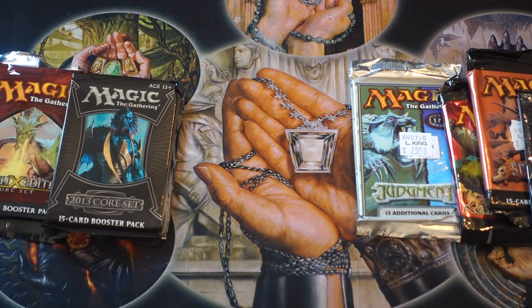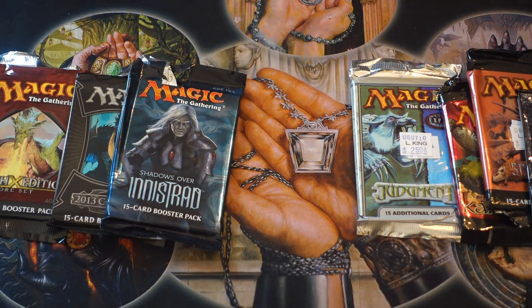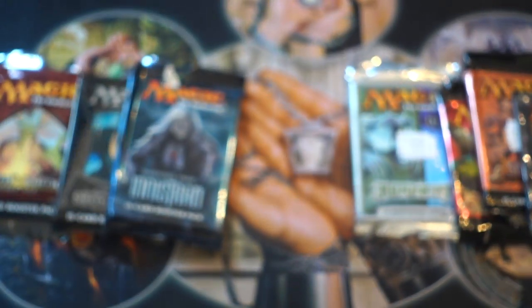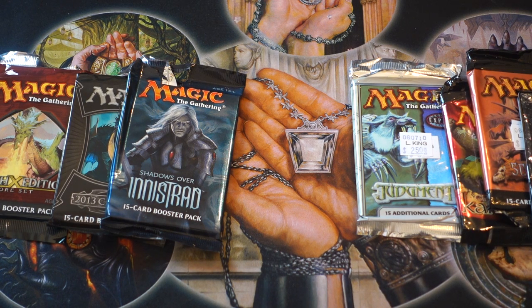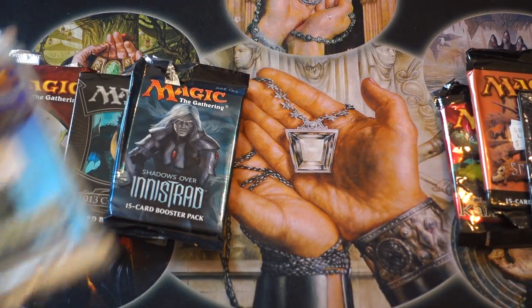Shadows Over Innistrad is one of my favorite sets to open. I think Eldritch Moon will hold value just because of Liliana of the Last Hope. If you were to buy a box or fat pack, I wouldn't suggest buying boxes at the store — I'd suggest buying the fat pack. Some fat packs are very expensive, and I'll show you why Lily will be expensive in the future. Look at this artwork. The artwork makes a huge difference. Whether you have an Angel or in Planar Chaos a very beautiful Chroma, it does make a difference.